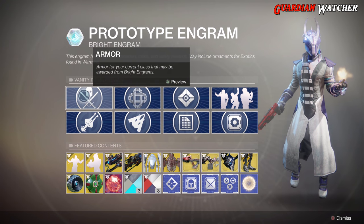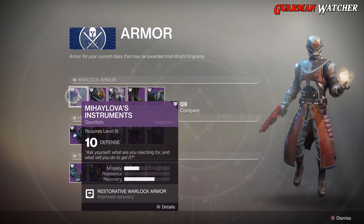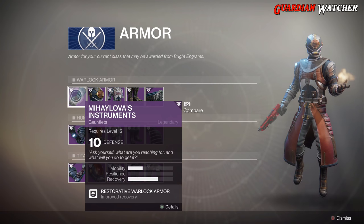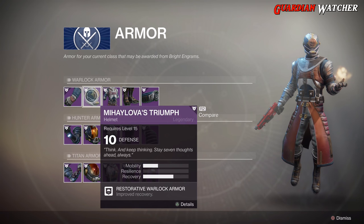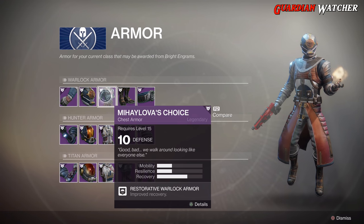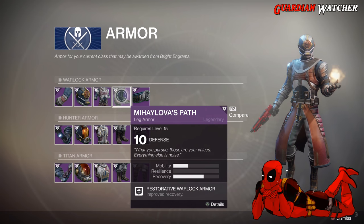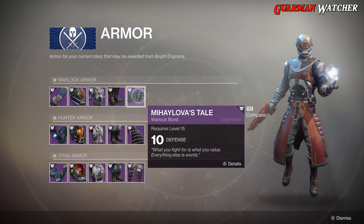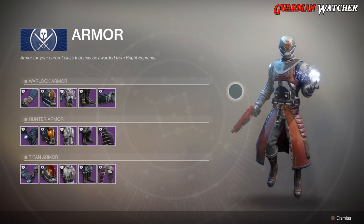For armor, we have the Warlock gauntlets — I can't even pronounce this — which has 1 mobility and 2 recovery. The helmet has 1 mobility and 2 recovery. The chest piece has 1 mobility, 1 resilience, and 2 recovery. The boots have 1 mobility and 2 recovery. And the Warlock bond is just a Warlock bond. This is what everything looks like on your Warlock.